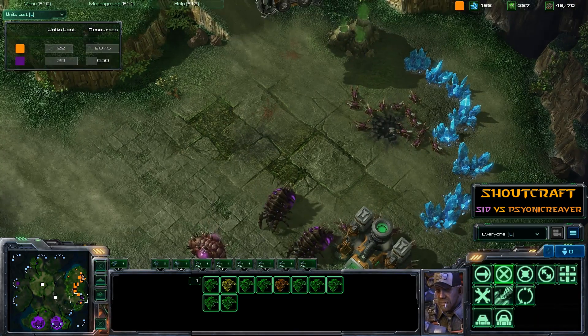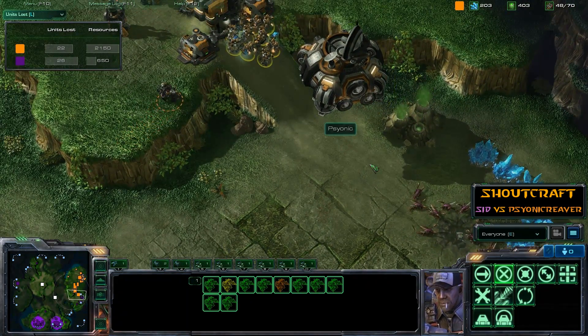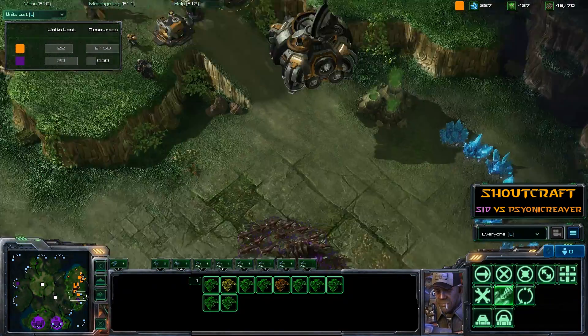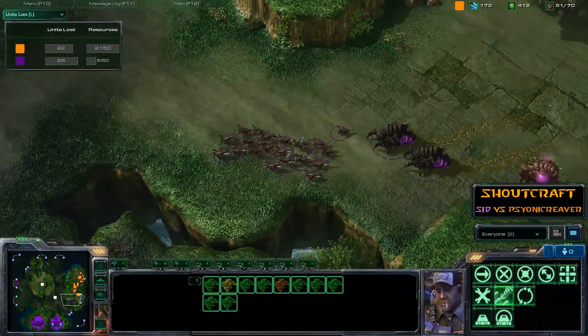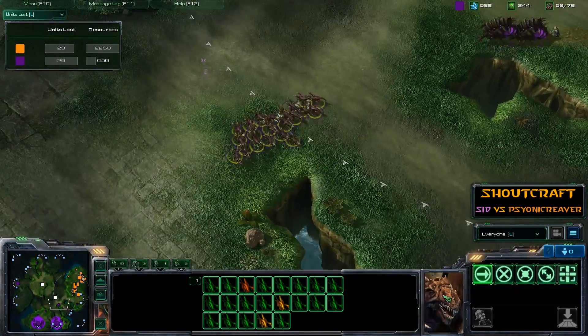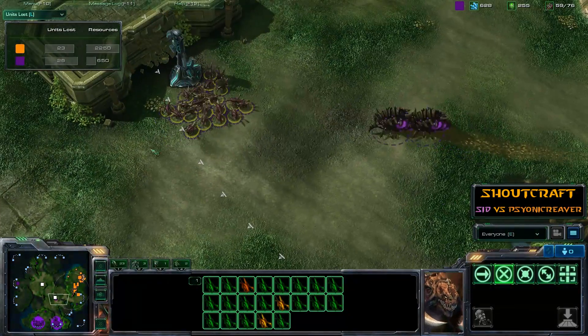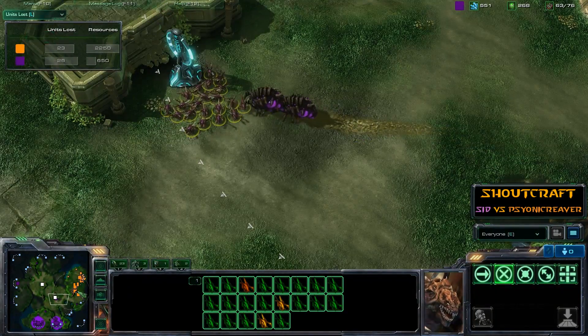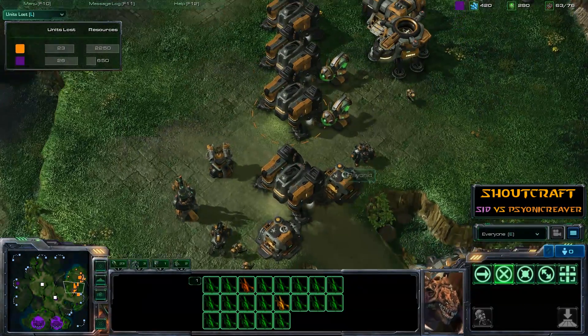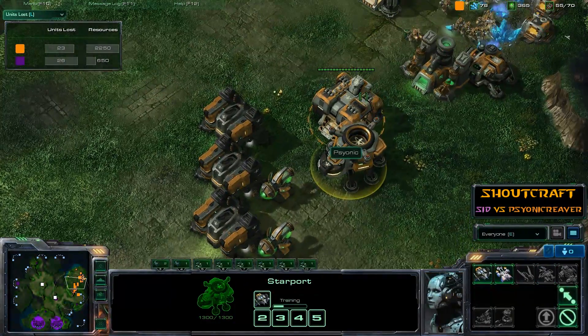That expansion is effectively denied until Psionic Reaver can put up a reasonable force to reclaim it. He's finally got those SCVs out of the way — honestly, I'm surprised Cid didn't go for them. Losing a couple of Speedlings would be worth it to take out that many SCVs. Psionic Reaver lost a ton of units and is really hurting economically. He's going to go for a little bit of technology now — an early Viking and a Hellion.